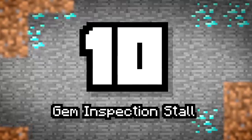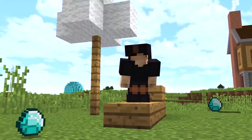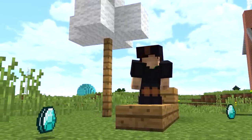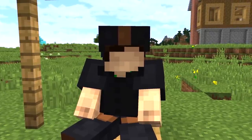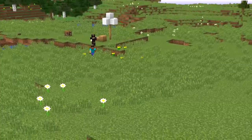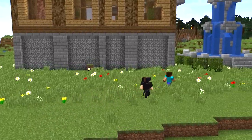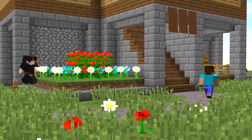Number 10: Gem Inspection Stall. Roll up, roll up — the best gem collector in town has arrived. It's you, Sub. And with all the diamonds collected today, you've become quite the expert. Word has gotten around and people want you to come and inspect their diamonds to see if they're real or worth a lot of money. Steve's calling for you to come back and look.